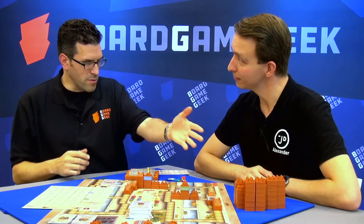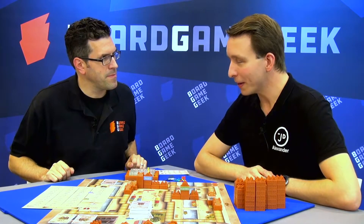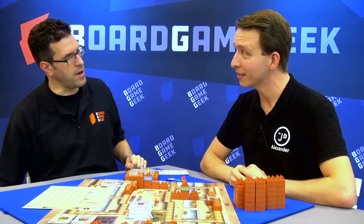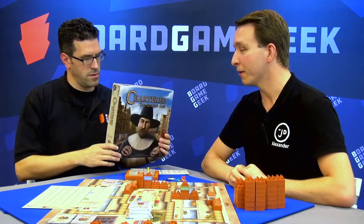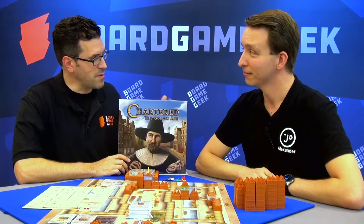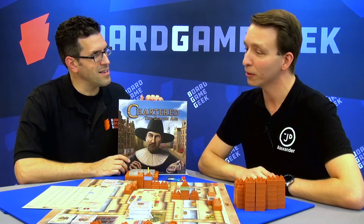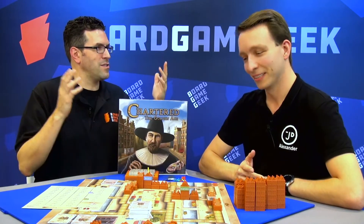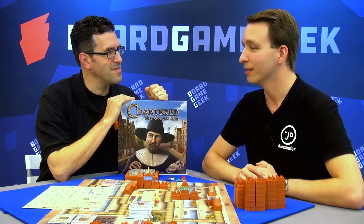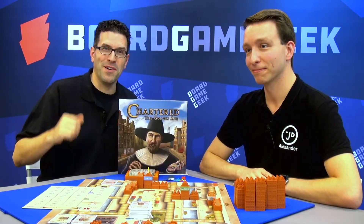So you said the game ends as soon as this supply is done. How long does the game typically take to play? Depends on how quick the players play, of course. But we tend to say that for this side of the board — because this is a four to six player side — it's about an hour to an hour and a half. And we do have another side, two to three players, and it's about 45 minutes to an hour. Is this something that's available now? It is. It's available here at the booth in Hall 4, 4D108. If people are not at Essen, they can still buy it online — we have our own webshop — and it's also available in certain shops, but we're still expanding. Thank you so much for the overview of Chartered the Golden Age, and thanks for watching.